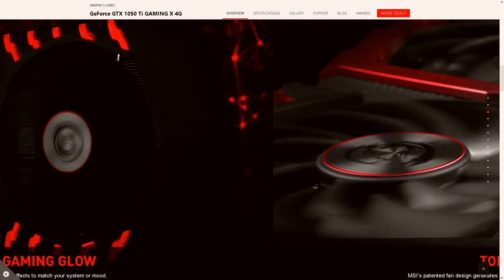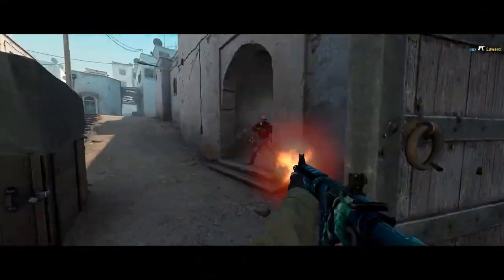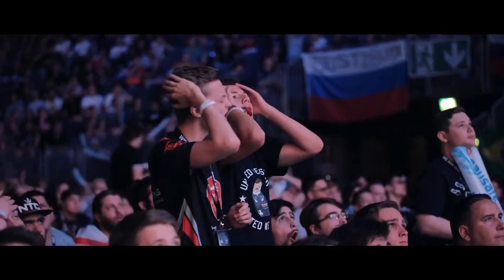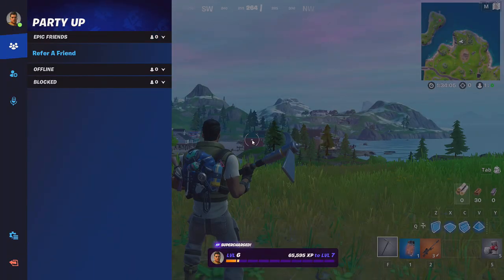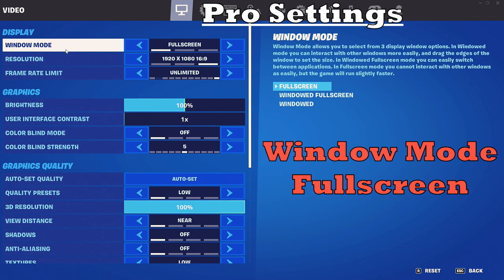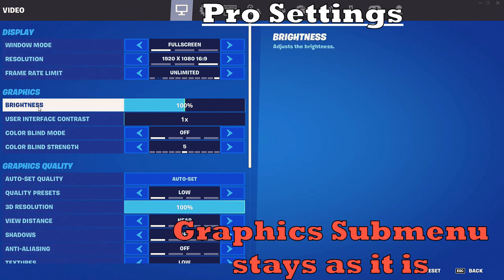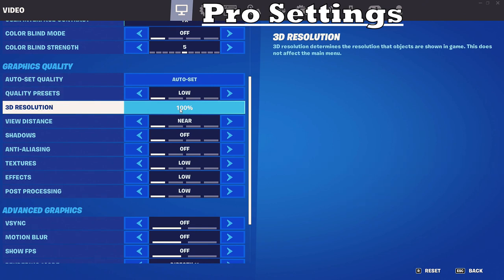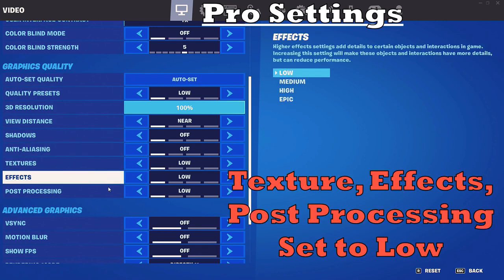My priority is to push the MSI GTX 1050 Ti Gaming X to reach high frames per second and low latency with as clear graphics as possible. Most settings that trade performance for aesthetics will be turned off or set to low — what Fortnite players call pro settings. The constant settings are: full screen window mode at 1080p resolution, frame rate at unlimited, 3D resolution at 100%, shadows and anti-aliasing turned off, and textures, effects, and post-processing set to low.